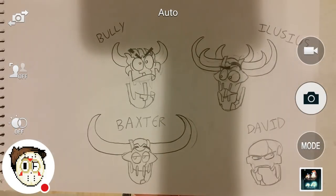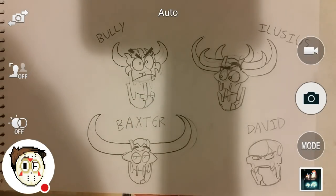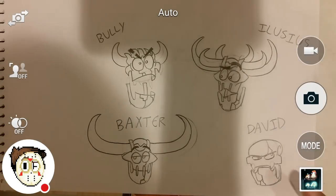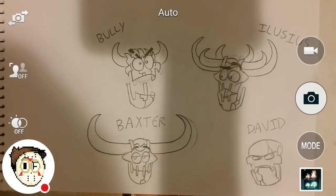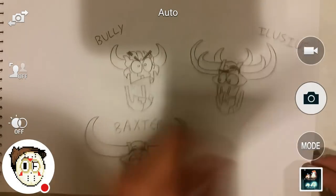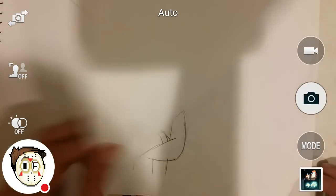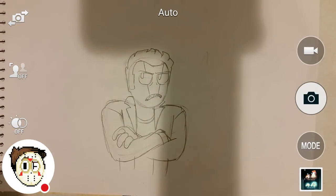There's Elusius — he has six horns, though I didn't draw his horns here. That's Skull David — he's the grumpy one, he's a jerk, but he's reliable. He just might tick you off every once in a while. Here I was gonna draw Bully again. There's another drawing of Andromedus just being grumpy and crossing his arms.